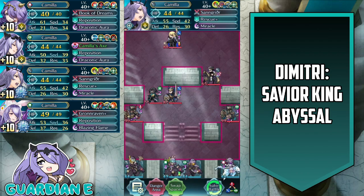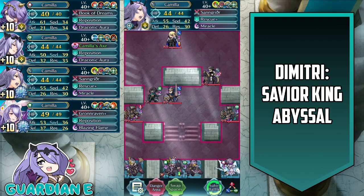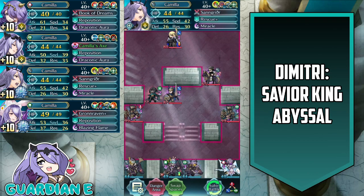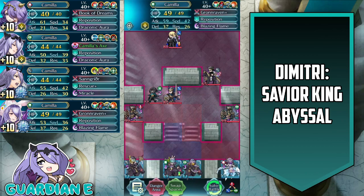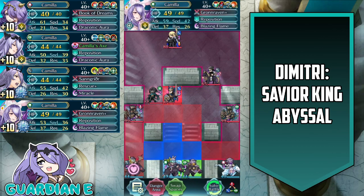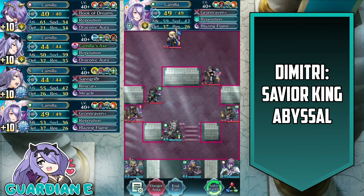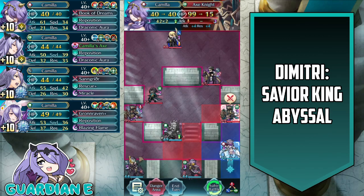Despite the numerous reinforcements, the strategy itself is pretty straightforward — really just picking off the enemies as they approach, being in a situation on enemy phase to either severely damage the oncoming troops, bait them out, or just kill them outright. Right out of the gate, two very easy kills are the lance fighter and the axe knight over here. We're going to use the lance breaker on spring Camilla to ensure that double and take out the lance fighter without any problem on player phase.